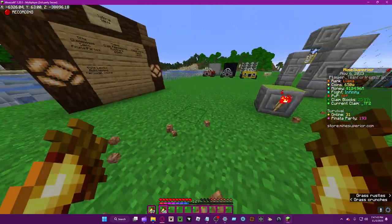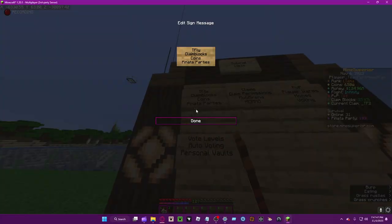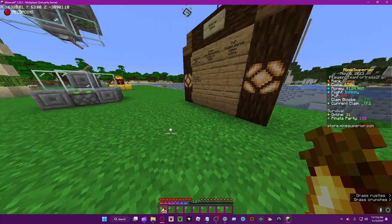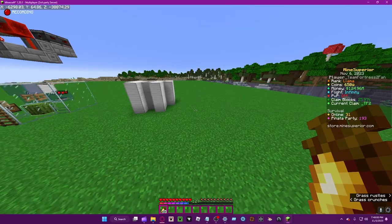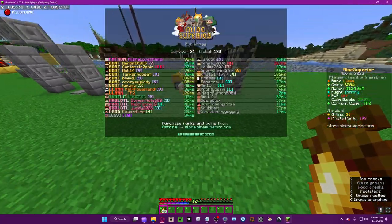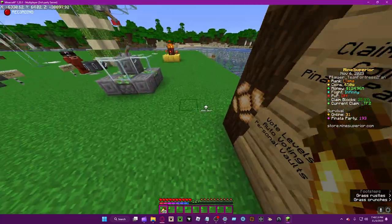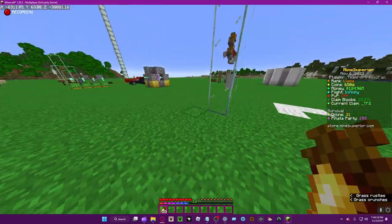Today we're going to be talking about claim blocks. Claim blocks are an interesting topic — they can be obtained in various ways. I believe we can get 100 claim blocks from an envoy as a reward, though I'm not entirely sure of the new rewards this season. I'll do a recount soon, but I assume we can still get them that way.